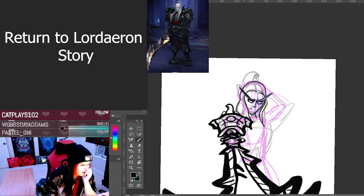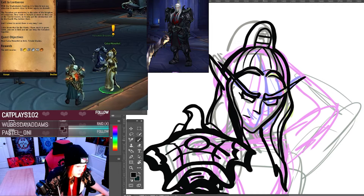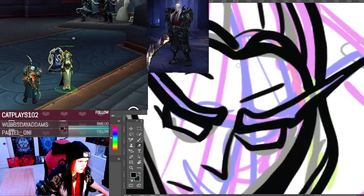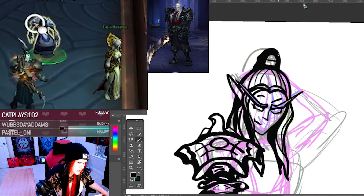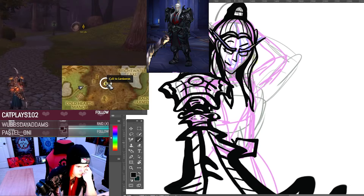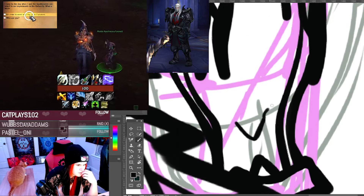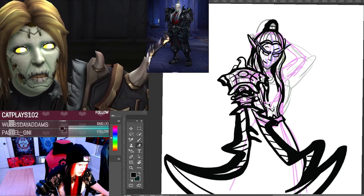The questline starts by speaking to either Genn Greymane or Caliumenethil in the Orbos Enclave, who will direct you to return to the ruins of Lordaeron to either assist or spy on the Forsaken gathering there, depending on your faction. As the chain continues, you'll see the Forsaken begin rebuilding the shattered town of Brill and meet familiar faces such as Dark Ranger Velonara and Lillian Voss.